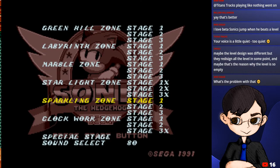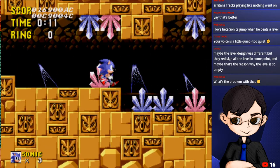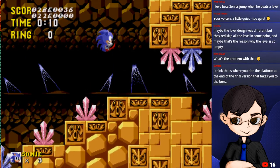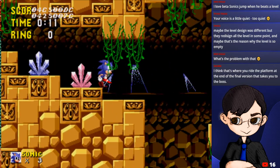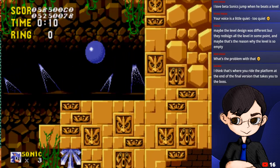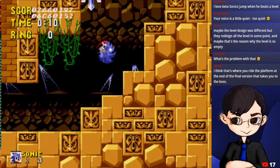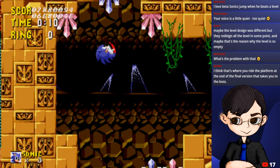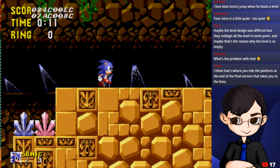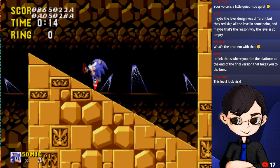Entering the next zone - Labyrinth Zone. I hate water levels except for Ocarina of Time. Welcome to this level - the background is different. Normally it's a ruins kind of look but here it's actually a cave, with sunlight beaming in. There's supposed to be a boss at the end of this zone but of course there's none. Some things are kind of different - I think the crystals look different actually in the beta, more complicated than in the final version.